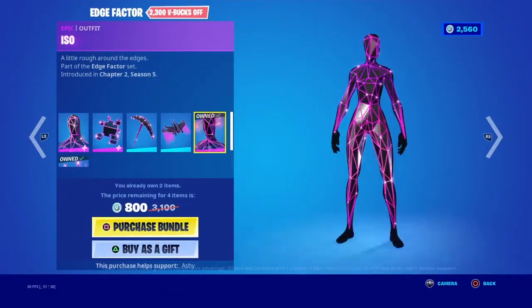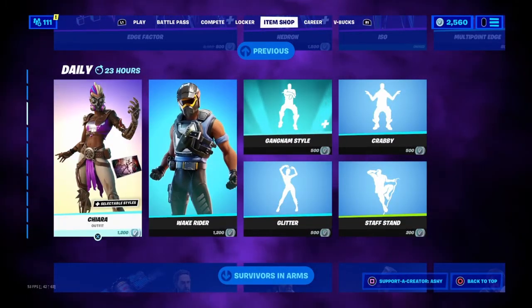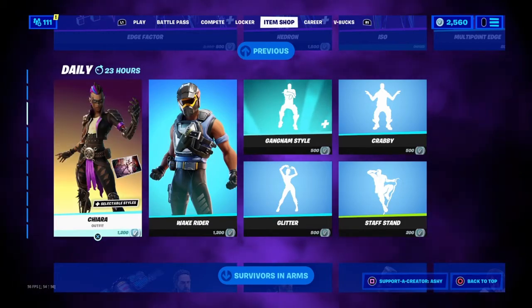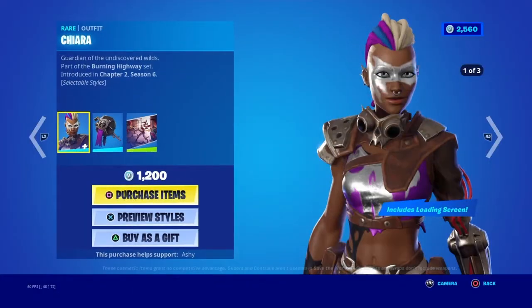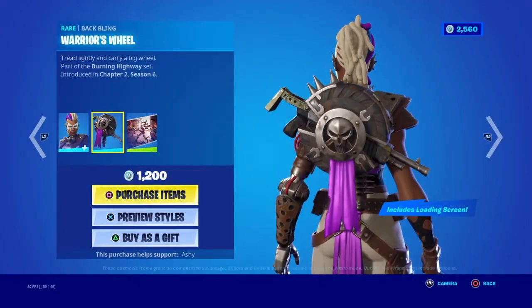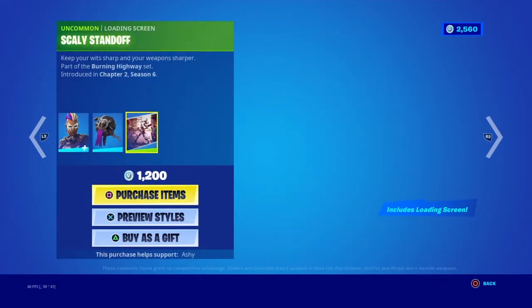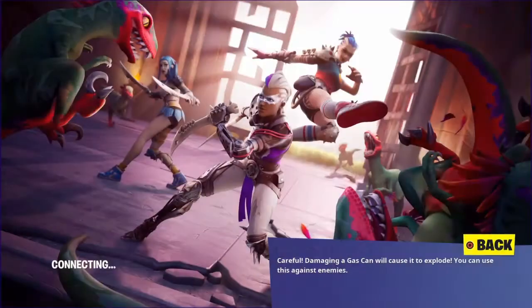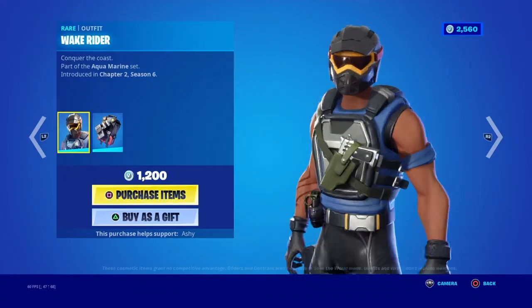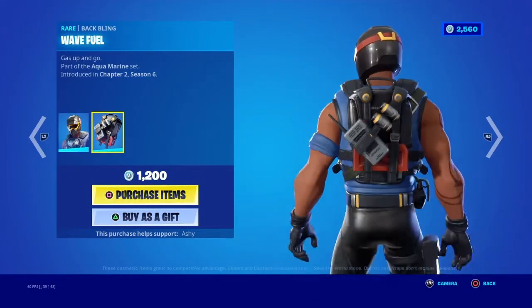And then you got Iso here with the back bling Explaining Access. I had a Sordeon. Chiara's back too with all the styles — she's got the back bling Warriors Wheel. There's like a pump shotgun of some sort inside that tire and then the Scally Standoff loading screen. Really good loading screen — I actually like that loading screen a lot. And then you got Wake Rider here too. Haven't seen this in some time, and then there's the back bling Wave Fuel.